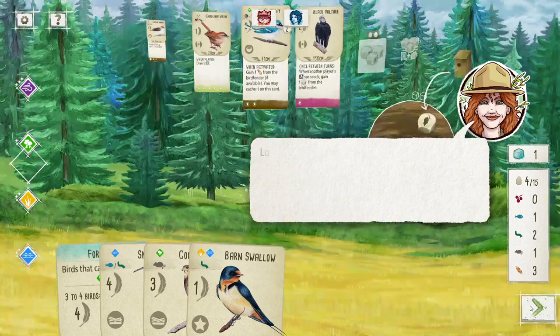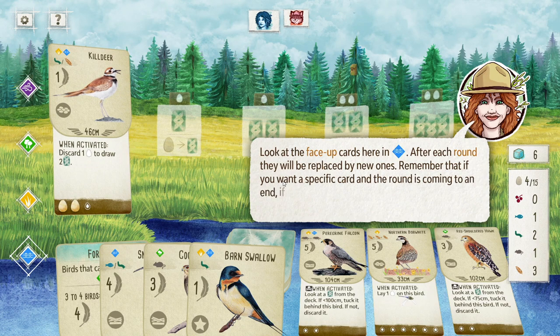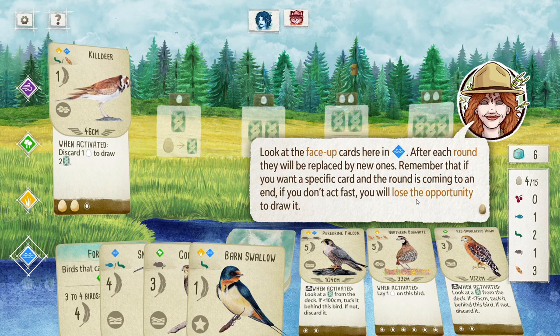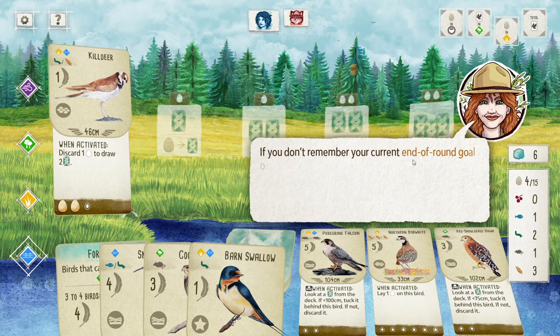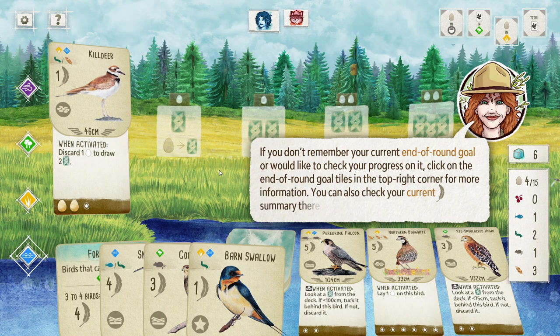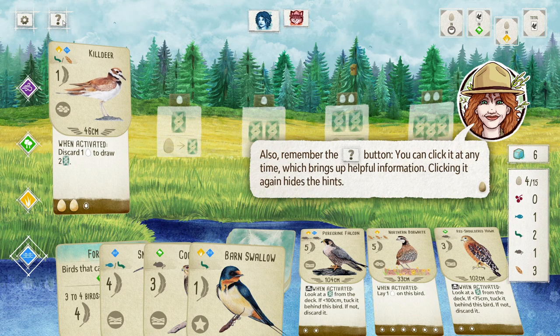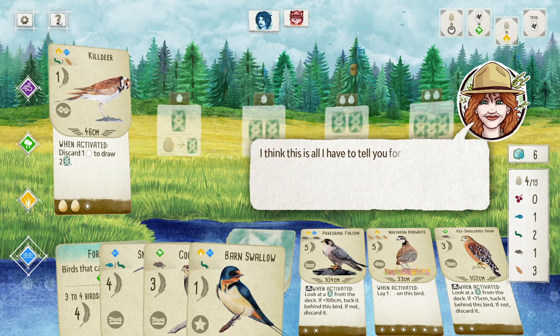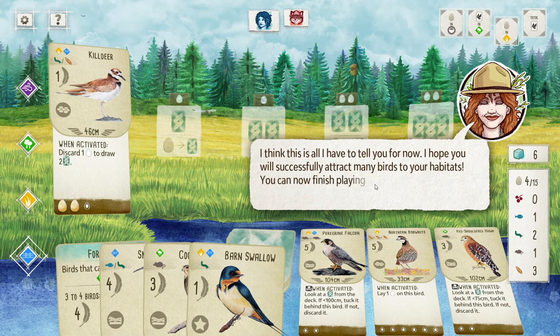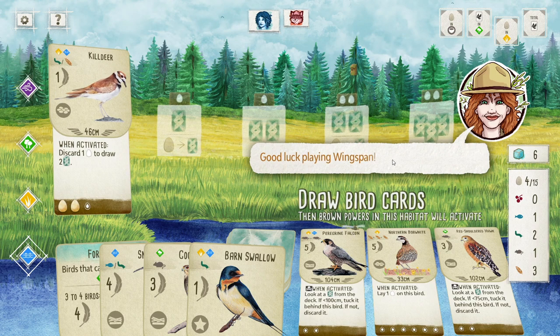There are some things to note before we finish the demo. The face-up cards in the wetlands will be replaced with new ones after each round — if you want a specific card and the round is ending, act fast. If you don't remember your end-of-round goals or want to check progress, click on the end-of-round goal tiles at the top right. You can also check your current victory point summary there. Remember the question button — click it anytime for helpful information. Good luck playing Wingspan!